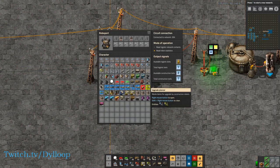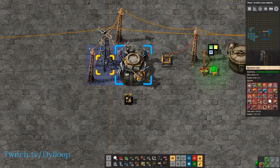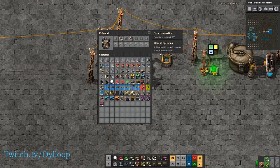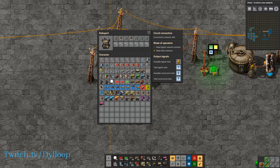Next we have the robo port. This one's the most complicated so far, but it's still pretty simple. We can read the logistics network contents — if we click on that and look at this power pole, it'll show us everything that is currently in the logistics network. If we click read robot statistics, you can set what signal all of these statistics go on. We have available logistics bots, total logistics bots, available construction bots, and total construction bots. Looking at the power pole now, we have 2.4K on the T, 2.4K on the Z, 1.2K on the Y, and 1.2K on light oil — and that shows us all of those statistics.